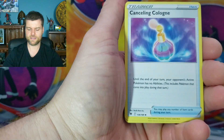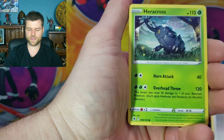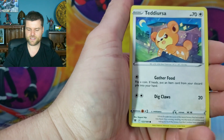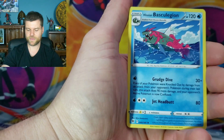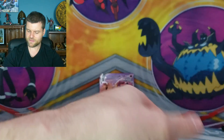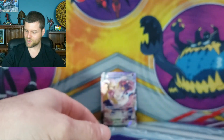Energy, Corvisquire, Canceling Cologne — just in case you put on too much — Shellder, Eevee, Heracross, Mantine, Teddiursa, Voltorb, Braviary reverse. Bastiodon — nothing. Let's put the bulk to the side.